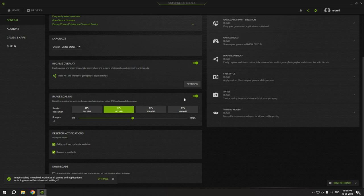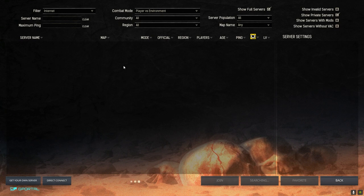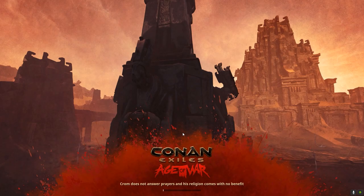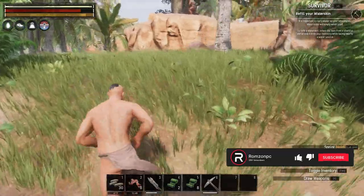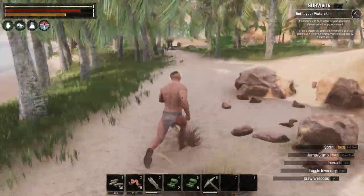Right now I'm at 77 percent scaling. Launch the game — back in the game now. I'll try to join the same server, and as you guys can see, my stutter is completely gone. It's just disappeared.